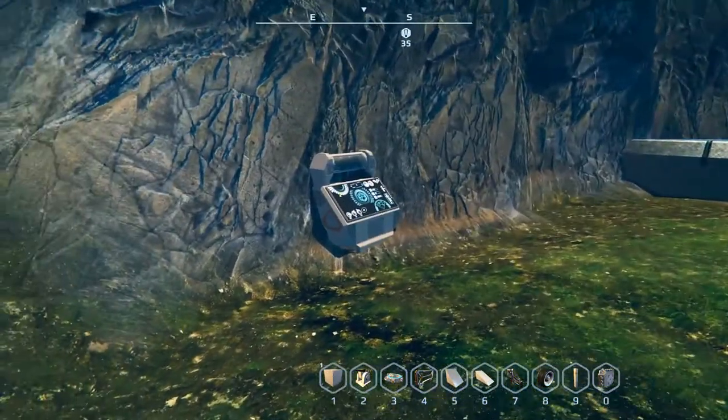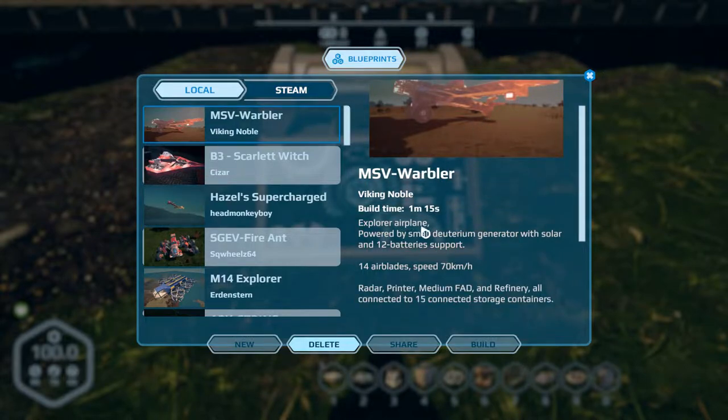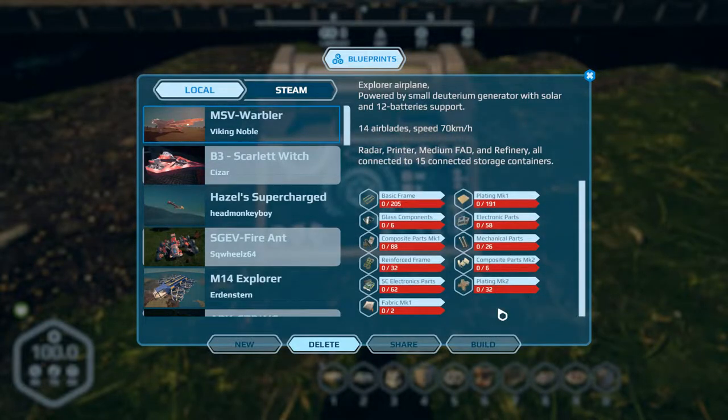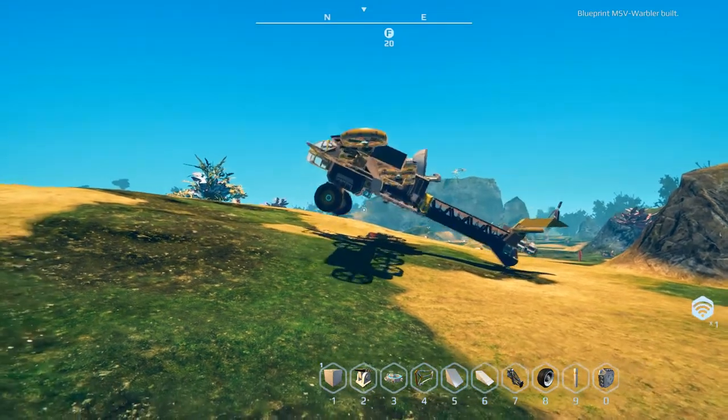The first one we want to check out is the MSV Warbler by Viking Noble. Build time is one minute 15 seconds. It's an exploration plane — small, stream-generated with solar power and 12 batteries, 14 air blades, max speed 70 kilometers per hour, 15 storage containers. There is the build cost.